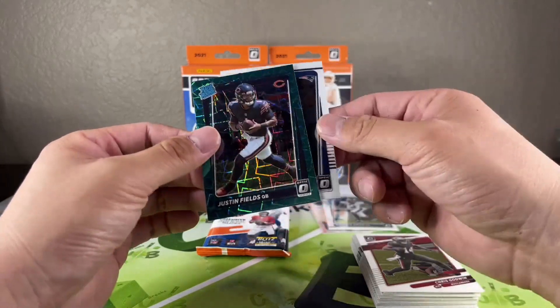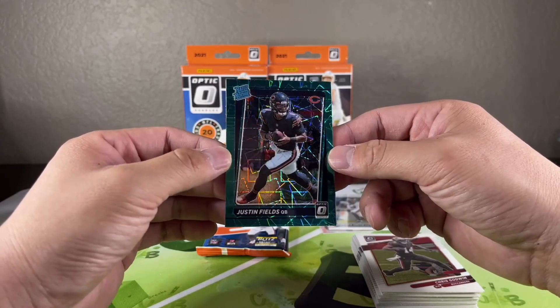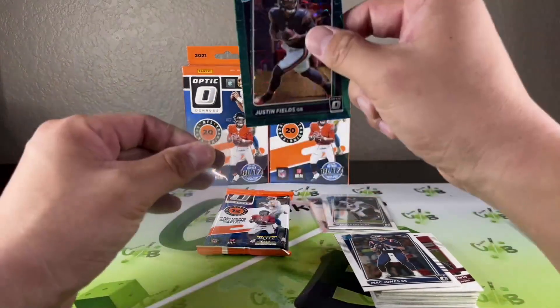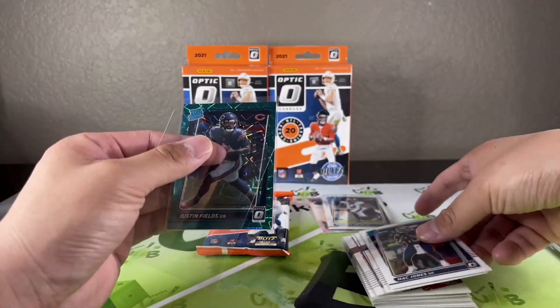At least you do get one rookie in every pack. Nice — Justin Fields! Let's go, we'll take that. The centering is a little thick on the left, but yeah, can't be disappointed with that one, we'll take that for sure.